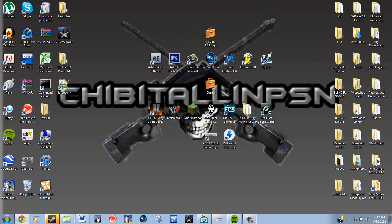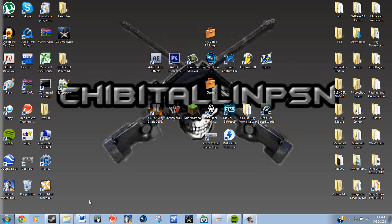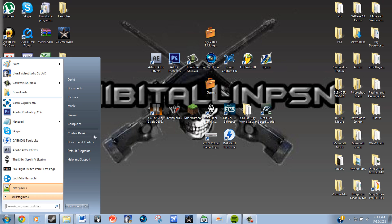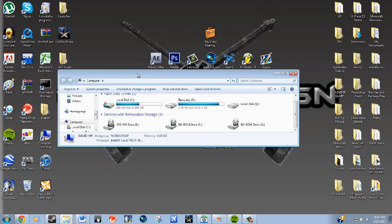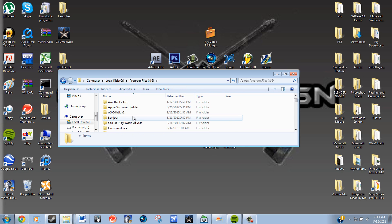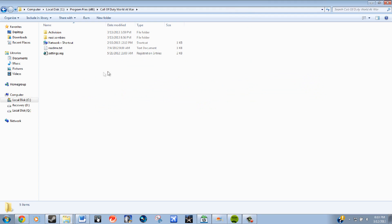Once you have all that, I'm going to show you how to set it all up. First, whether you have a cracked zombie map or the real thing, you want to find your zombie folder — where all the information is. Mine is in my local disk under Program Files x86. I always suggest making a backup of it in case you mess it up — my backup is right here on my desktop.